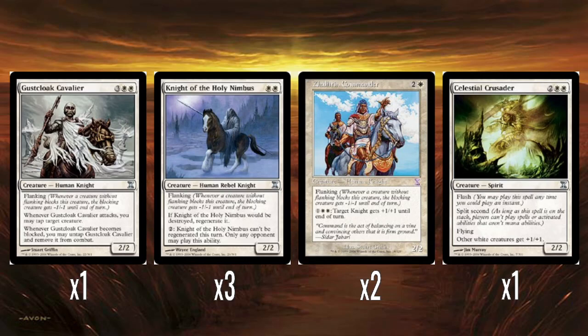Two Zhalfirin Commanders — two colors and one white for a 2/2 with flanking. This is one of the time-shifted cards, originally from Mirage or Visions, time-shifted into Time Spiral, which is why it has a purple expansion symbol. Funnily, that makes it Modern-legal — you could play Modern and have a Zhalfirin Commander that's 25 years old. It has an expensive tribal effect: one color and double white to give a knight +1/+1 until end of turn. It's okay.